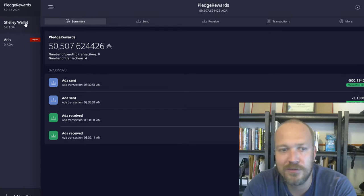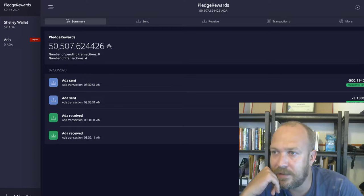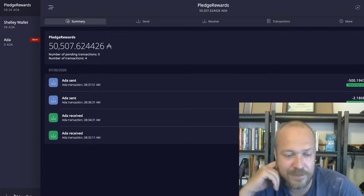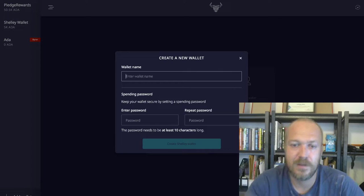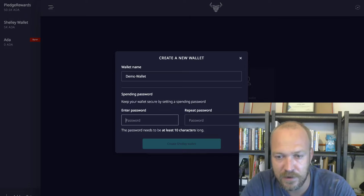Instead of worrying about funds sitting on the server, you can actually keep track of it right from Daedalus. That's a nice little feature. To do that — I did it this morning and almost had a heart attack because I couldn't find it when recovering, since I did it with a 15-word instead of a 24-word mnemonic. Basically you add your wallet — I'll say 'demo wallet' — I'll keep the screen recording on since I'll remove this wallet after. Give it a quick password.